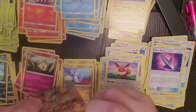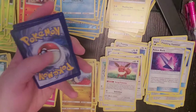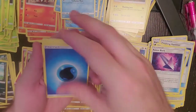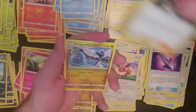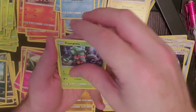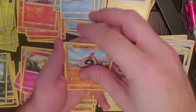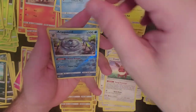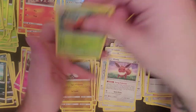Solgaleo booster pack. One, two, three, and four. Water Energy, Ilimo, Dragonair, Double Colorless Energy, Fomantis, Morlul, Sandegast, Dratini, Alolan Diglett, Reverse Holo is Araquanid, and our rare is Parasect.